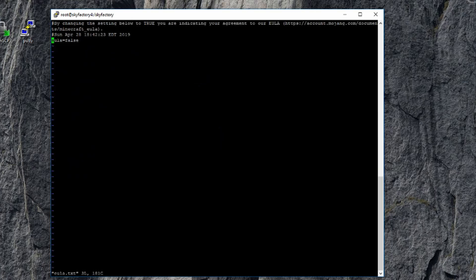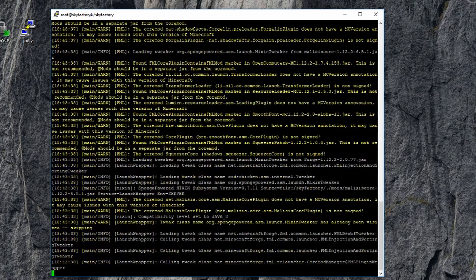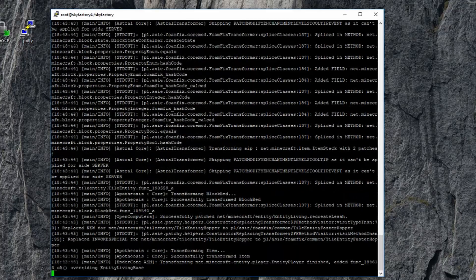We're going to get into that file and change the agreement. I'm going to use vi eula.txt, hit Enter, go down to that line, press I to insert, type true, hit Escape, then semicolon, and at the bottom type WQ — that means write and quit. Now in the EULA we've agreed to it. When we start it up again — hit the up arrow to bring back the server start command — it will actually load the server.